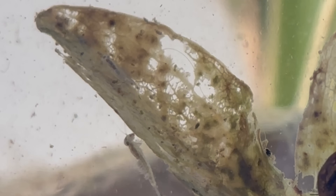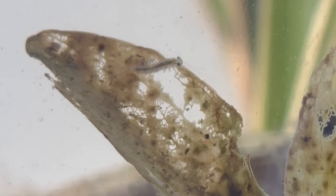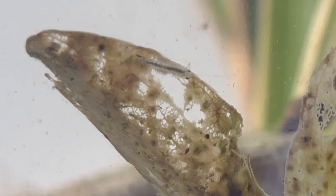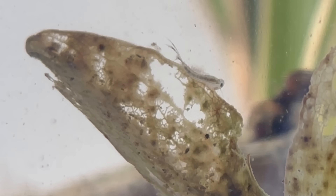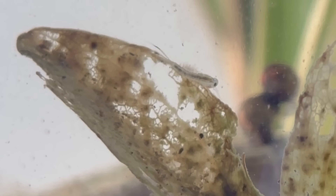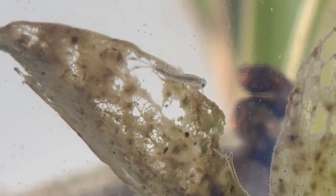They're called mayflies because in many regions the adults emerge in large swarms during spring and early summer, often in May. In this aquatic stage the nymph breathes through delicate gills along its abdomen, fanning them to move water and extract oxygen. It spends its days grazing — feeding on algae, plant debris and fine organic particles that collect on leaves and roots. Their gills are delicate leaf-like structures, and you'll often see them fanning these gills to pump water across the surface. In some species these movements also stir up fine food particles, and I think that's the case for this species if you look at it closely.